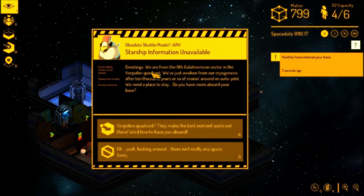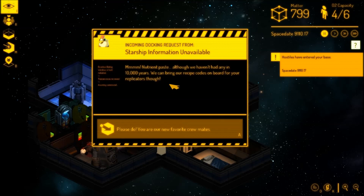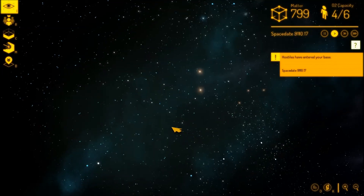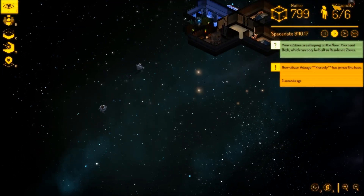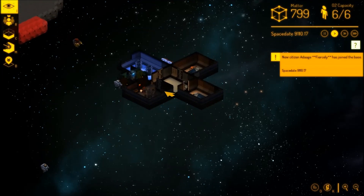We've got another starship coming in from the Vorpulon Quadrant — they make the best nutrient paste out there. They haven't had any nutrient paste for 10,000 years because they've been cryogenically frozen. Awesome — we got two new people, which means we're at capacity now. We're sleeping on the floor because there aren't enough beds.